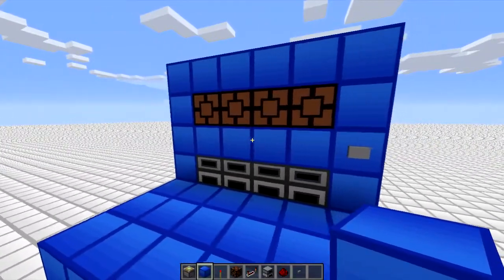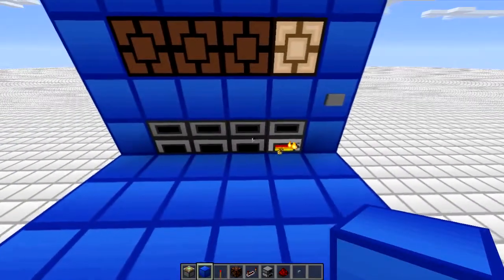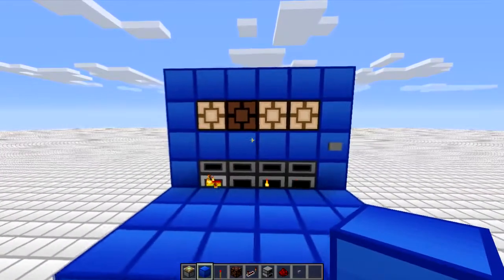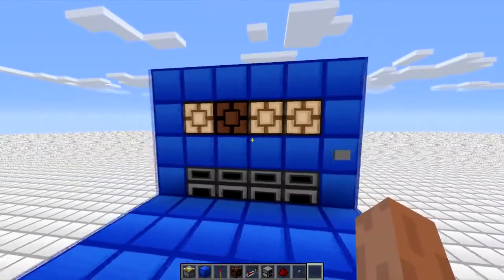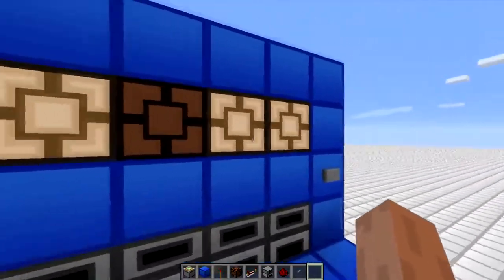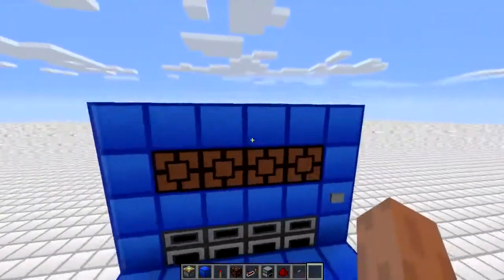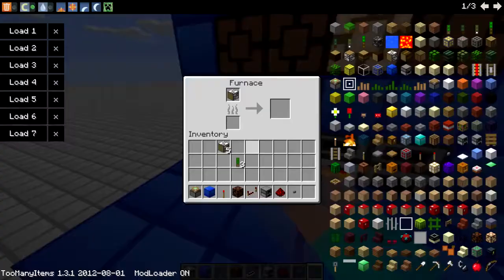Hello, this is a video response to Codecraft's latest video which was a showcase of smart furnaces. I liked the one that had the glowstone lamps as indicators, except the design he had was not one-by-one tileable — it was two-tileable, so you'd have one lamp here and one furnace here. I have a design where it's one-by-one tileable, as you can see.